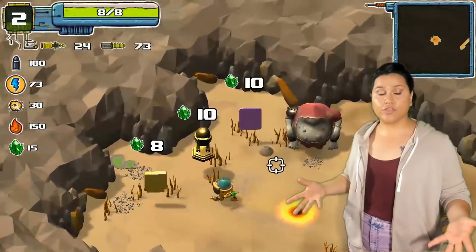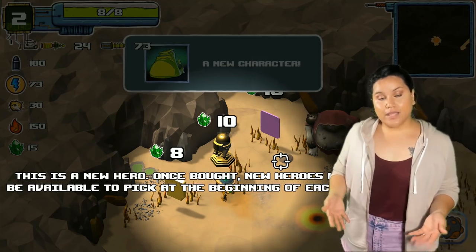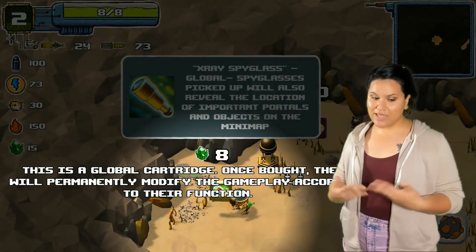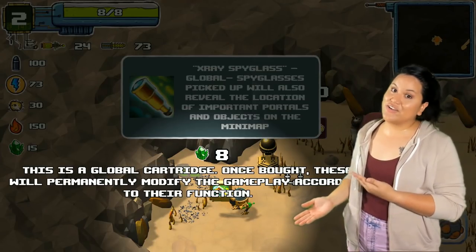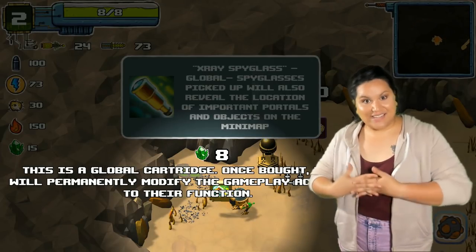Scattered throughout the level there are going to be these portals leading us to the shop. At the shop, we can get some heroes, armor, boosts, etc. I've only actually shopped in there once because we need to purchase these with our green crystals, the currency, and they're not easy to come by throughout the levels.